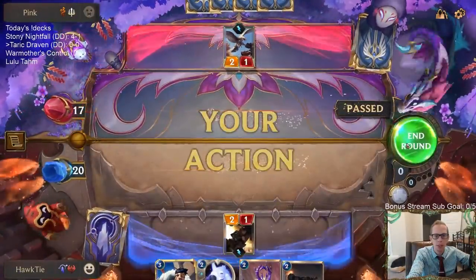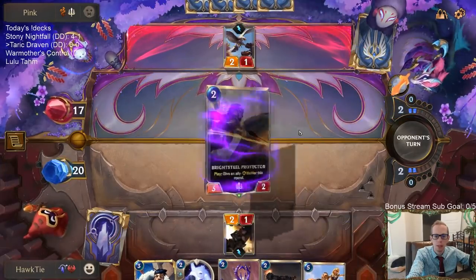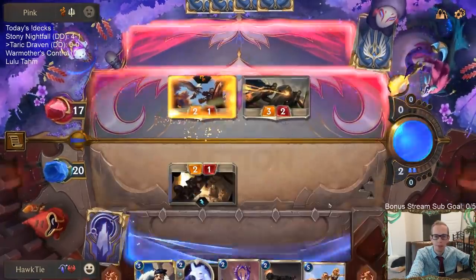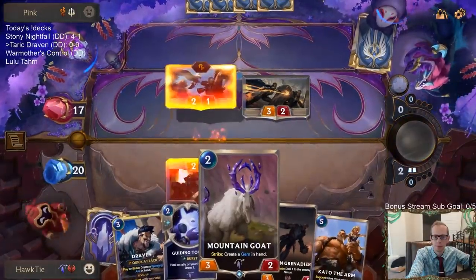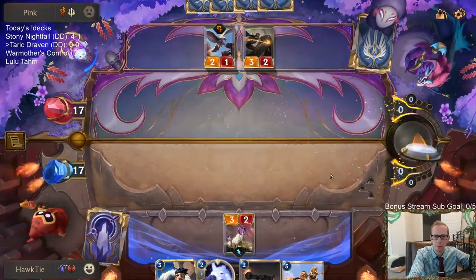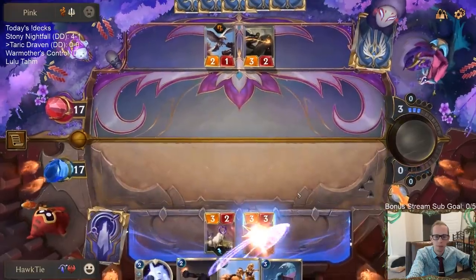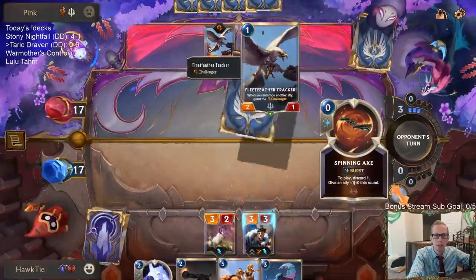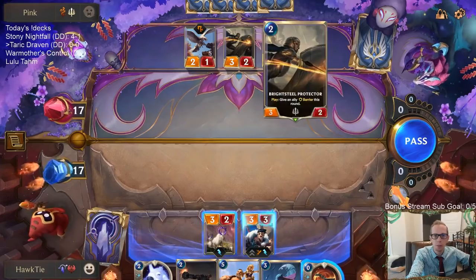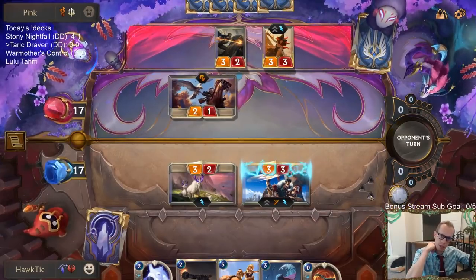We got our attack for three. The problem with them not blocking is that probably means Bright Steel Protector, and that's unfortunate. But we got a great start — Tracker and then attack token turn two, Protector kills a one-drop for free. It's just the dream.